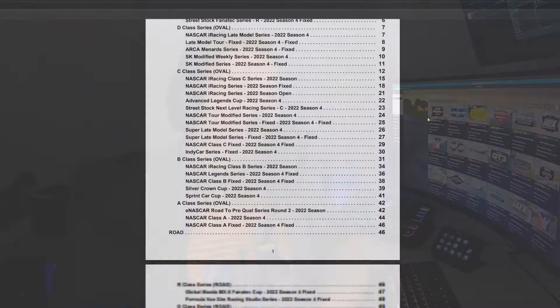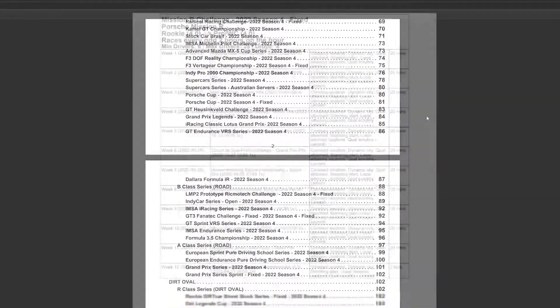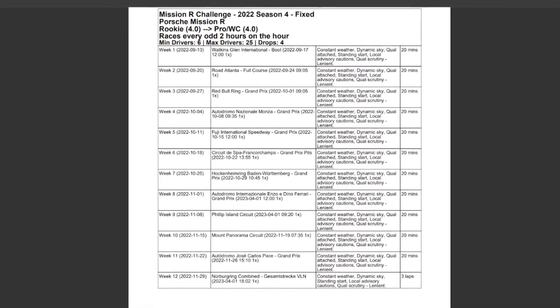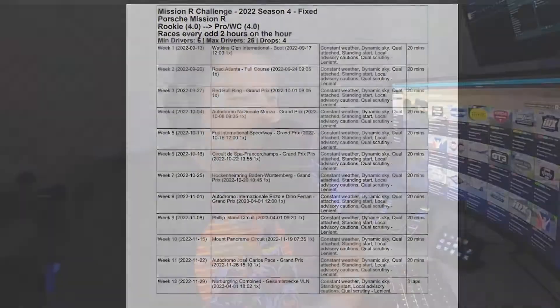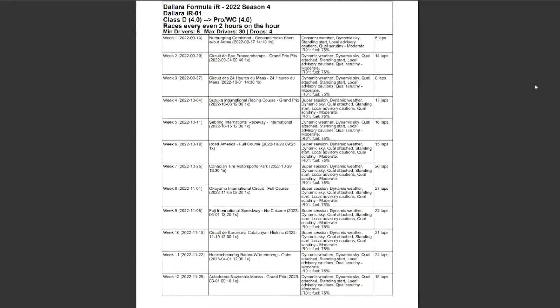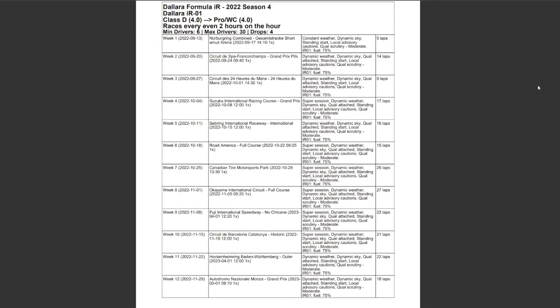Now for the second part of this video, let's take a quick look at the preliminary schedule they released. Not too many changes overall, but two things caught my eye. One I mentioned earlier was the schedule for the new Porsche Mission R being a D-Class fixed series. The other being the Dallara Formula IR has moved down to C-Class, and races will occur every even two hours on the hour.